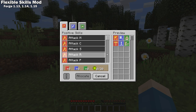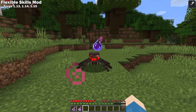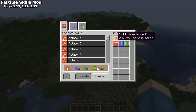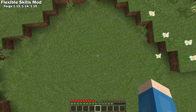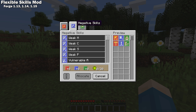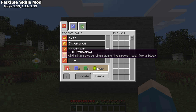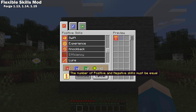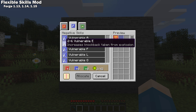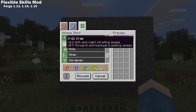The Flexible Skills mod is a Forge 1.13, 1.14, and 1.15 mod with an interesting new approach to adding skills and keeping a nice balance to the game. The mod adds 90 passive skills split into three categories: positive, negative, and unique. For each positive skill that you add, you must add a negative, and you have the option to add a unique, although it's not required. Every skill — positive, negative, and unique — costs three Minecraft levels to add.